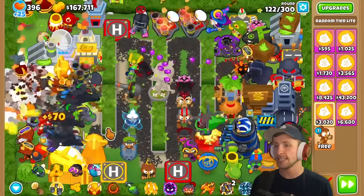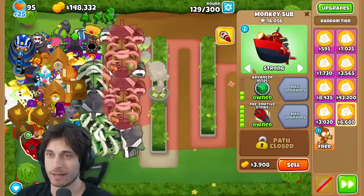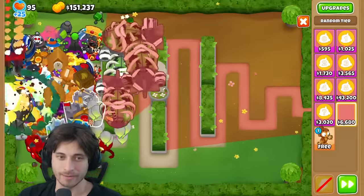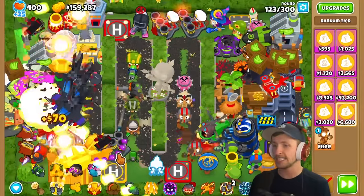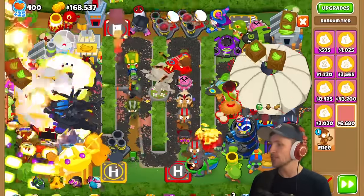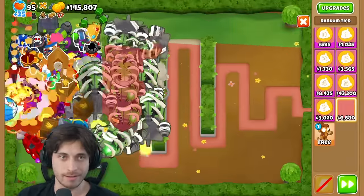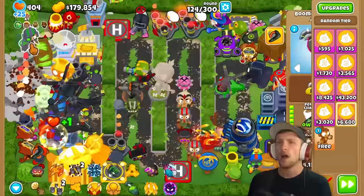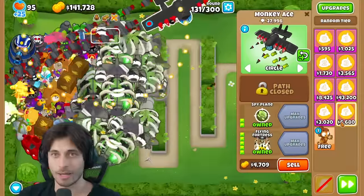Saber gets Preemptive Strike with Advanced Intel and sets it to strong. The narrator keeps getting base low-tier towers - very frustrated. Then Saber gets another Prince of Darkness. The narrator gets Flying Fortress to Spy Plane - also huge. Both players are densely packing the beginning area with only 9 rounds left.